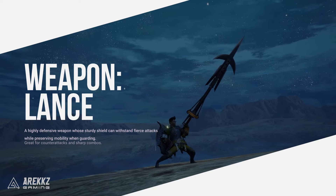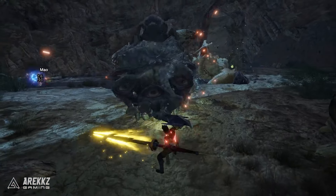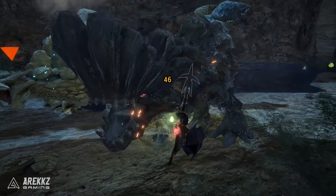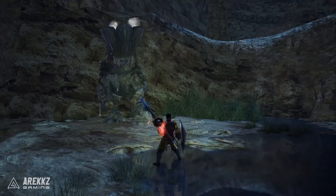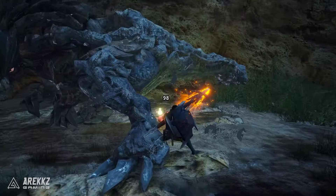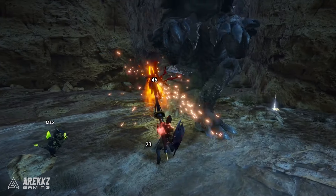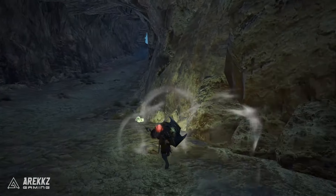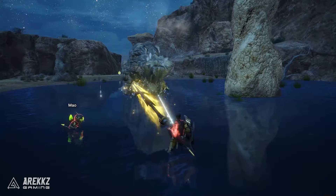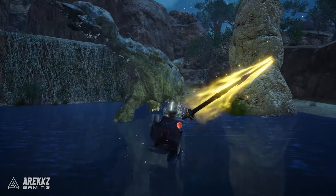Next up, we have the Lance. Using the Lance means standing your ground in the face of overwhelming danger. Lance is a defensive king — you can block nearly any incoming attack using its sturdy shield, and using your counterattacks allows you to perform sharp combos between your defensive options. The Lance can feel clunky at first, but once you've mastered it you'll be moving like a freight train and will be unstoppable. With additional mobility options in Sunbreak, this is now a great chance to become that iron tank defense.